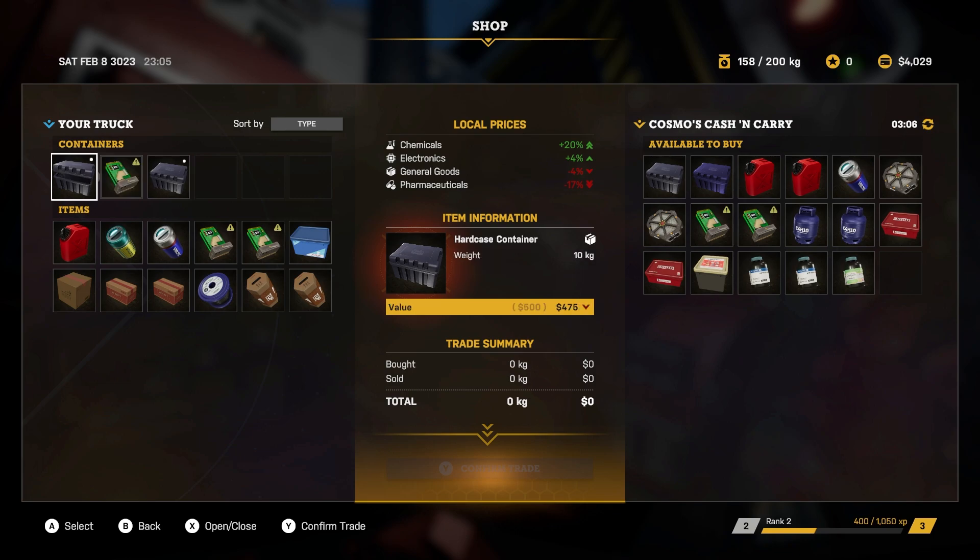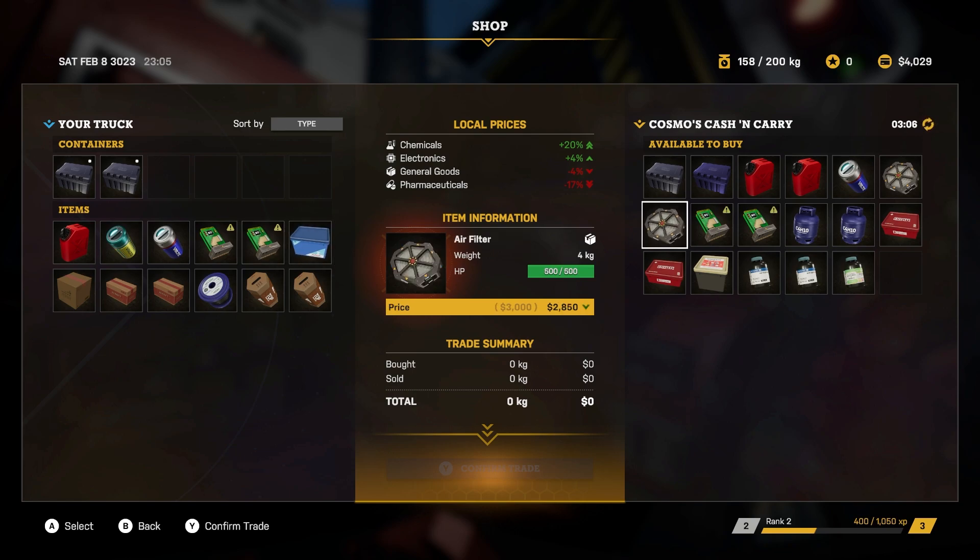This is the shop. You can open up your cases and sell items - if a power cell is low you'd sell it, since they don't recharge. Each shop stocks different things - what you see here doesn't mean any other shop you visit will stock the same, so just bear that in mind. Regarding trading, I could sell these grow packs or this data cable. The local prices show chemicals are up 20% and electronics are up - a data cable counts as an electronic so we could sell it for 775, and the arrow indicator shows the value in the center.